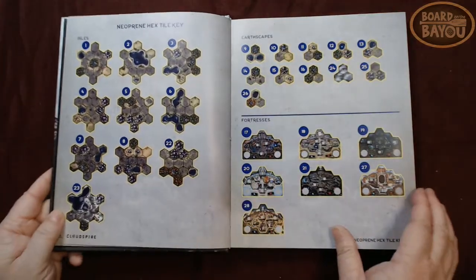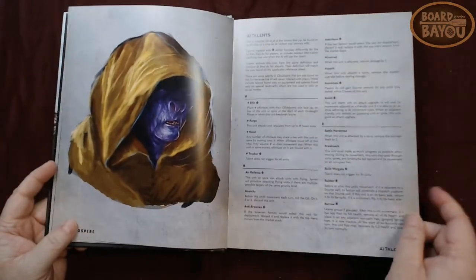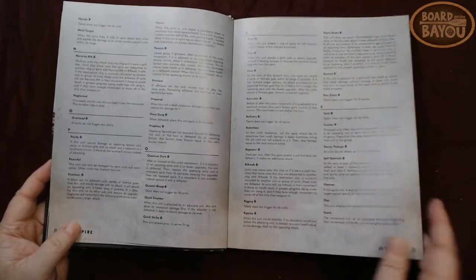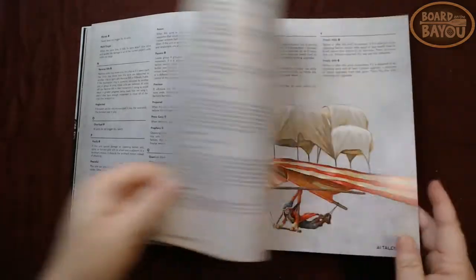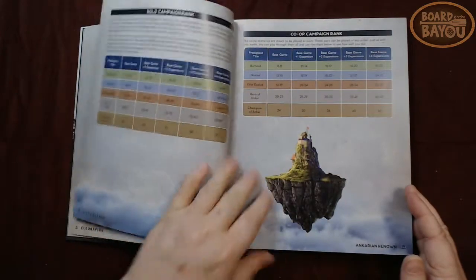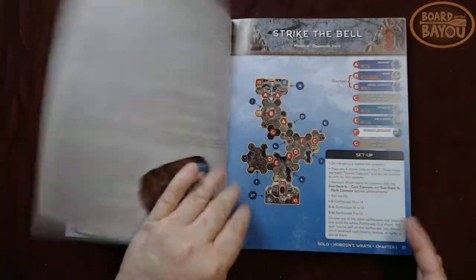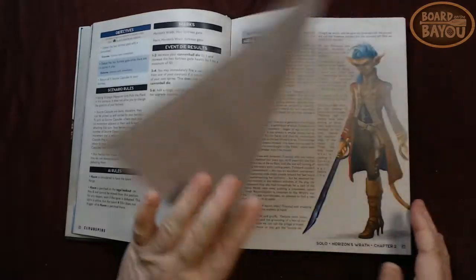A lot of beautiful color art, everything that comes with your basic — some AI talent tables, so I guess I'll talk about all the different abilities for the AI. Campaign ranking, and then it begins with the Horizons Raft section.